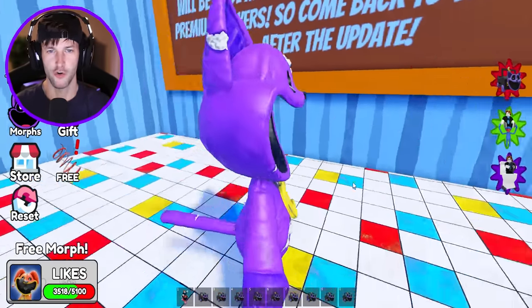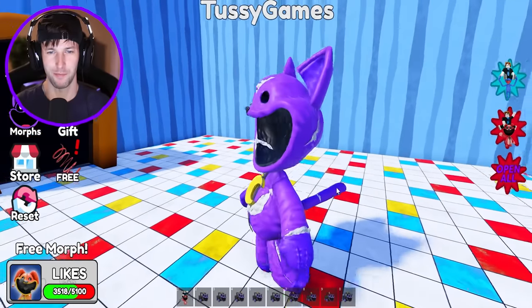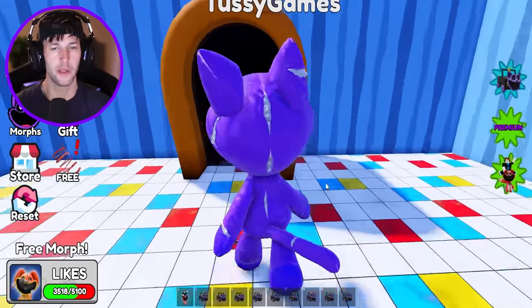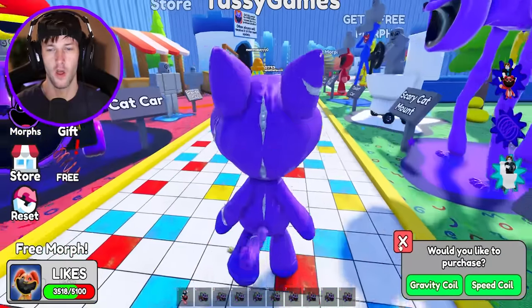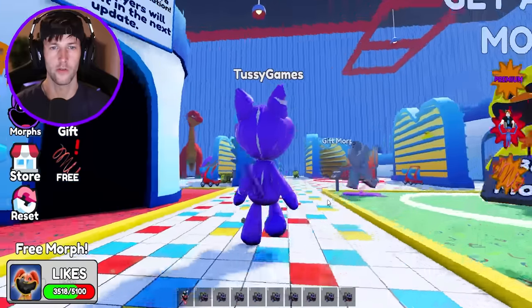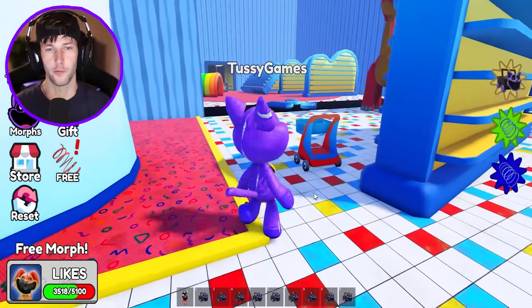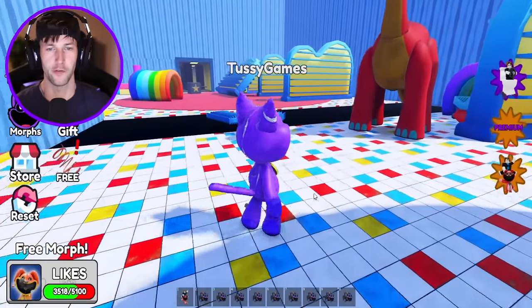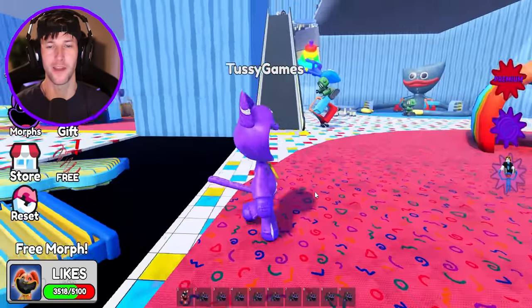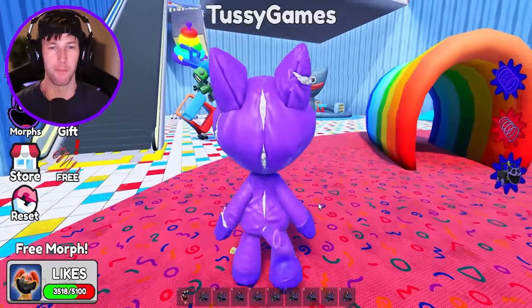I need all the broken critters. We got broken Catnap — pretty cool. Just wait for the next update and then you'll be able to get it for free. I'm pretty sure that's what the game was saying. I don't know where these other ones are. I think I know where else we didn't go — we didn't go upstairs where we have to do that obby. Let's try to take broken Catnap up there.